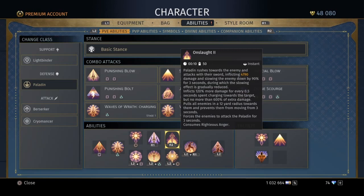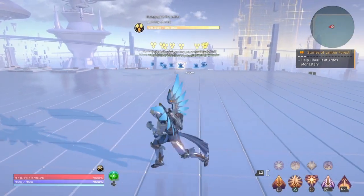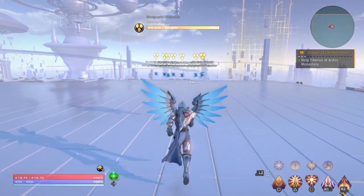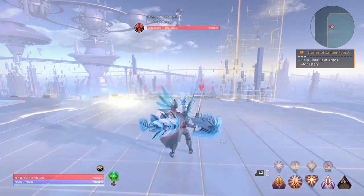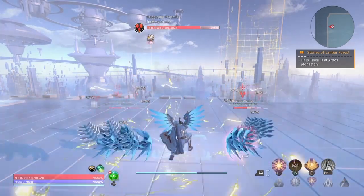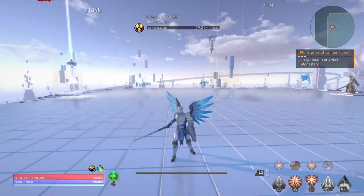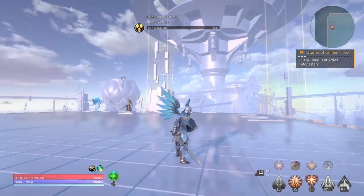Onslaught is where the Paladin sprints and charges ahead of the whole party, inflicting damage to the enemy you're targeting. I'll show you a bit of my opening rotation right here. As you can see, there's a group of enemies in front of me. I'll hit R2 and charge up to them, take a swing, and then immediately hold L2 and triangle to cast this AoE move — Waves of Wrath.